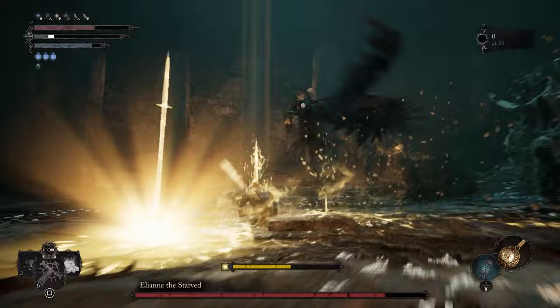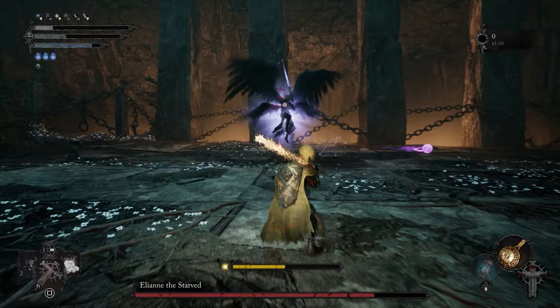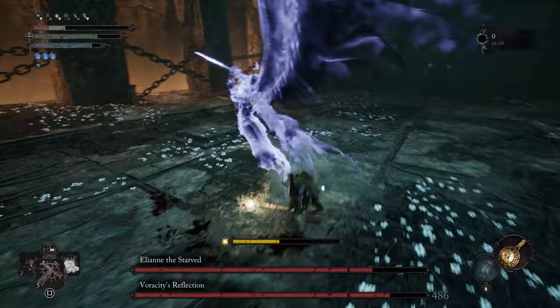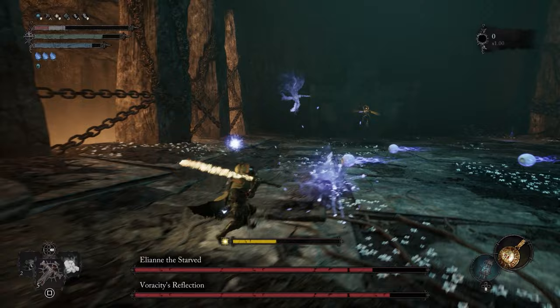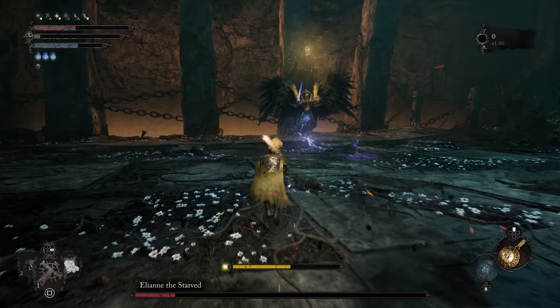Eliane glides around the arena, unleashing Umbral magic and spawning copies of herself to fight you while she harasses you from afar. The copy has less HP, but dodging attacks from two enemies at the same time can be extremely difficult. Defeating the copy will stagger Eliane, making her vulnerable to a powerful attack. To defeat Eliane, learn the rhythm of her magical attacks and dodge often. You can't watch her directly while fighting the copy, but she will only attack from far away. Engage her copy and destroy it as quickly as possible while dodge rolling to avoid Eliane's magical attacks — stagger her, deal damage, then repeat. Eliane is too fast to chase down if you are a melee warrior, so you are better off defeating her copy whenever it appears.